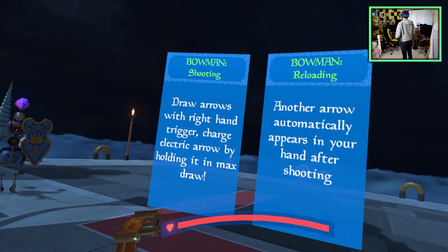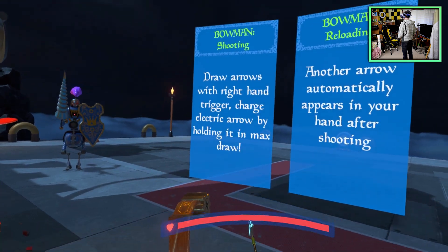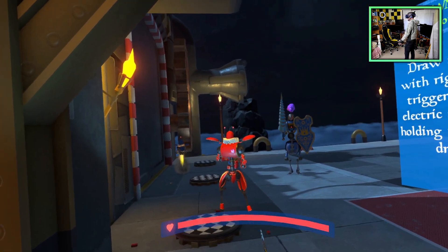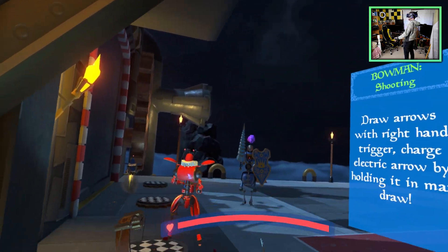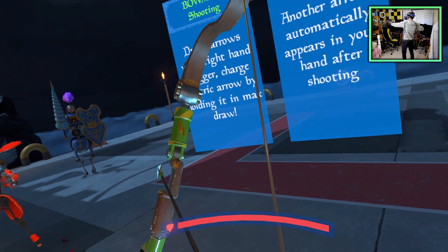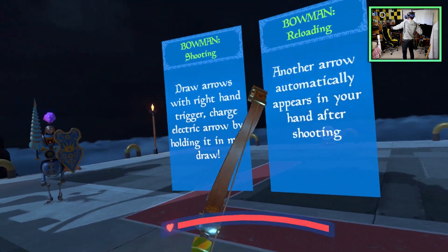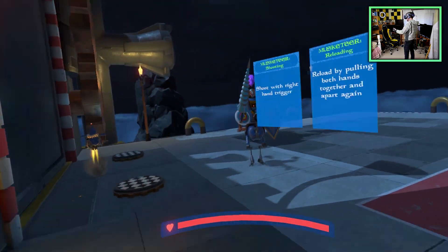Hello ladies and gentlemen, I am Philantipone and I am back with another brand new VR game called Bandit Point. This is a tutorial — I'm gonna get right into it. It's a very interesting game where you can basically possess different enemies. This is the bow character; you can charge an electrical arrow just like that, then hold the left trigger to go into one of these guys.